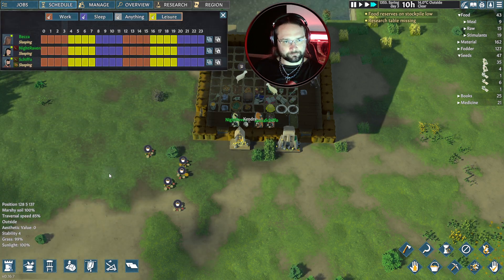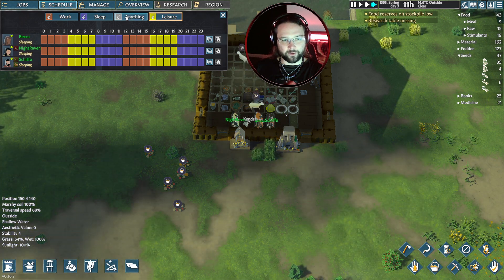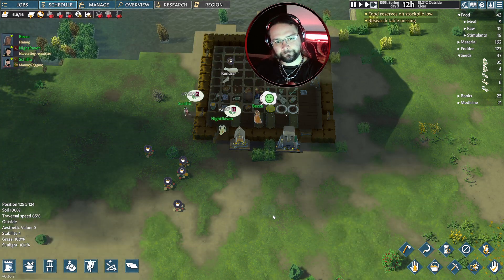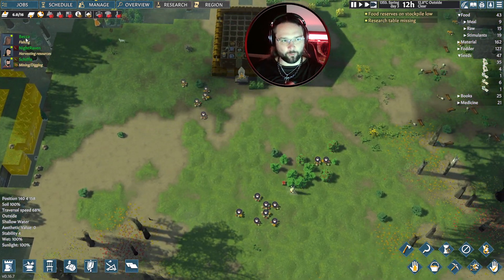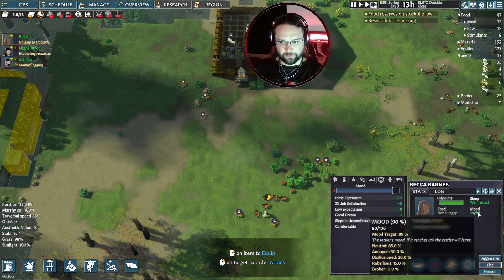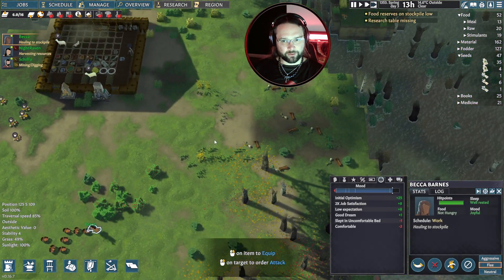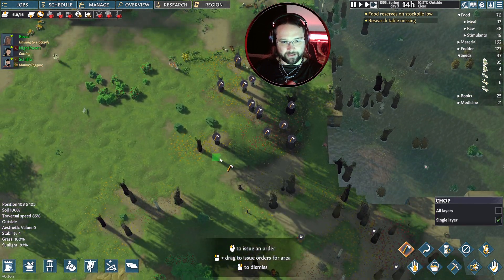They're getting stuff done at a relatively quick pace, and if we can keep their moods nice and high they get a work speed buff. Mood joyful. Well rested. I'm glad everything's going well. Becca's hauling to stockpile. We still need more wood. There are plenty of trees everywhere but I don't want to be going out willy-nilly if we can help it.